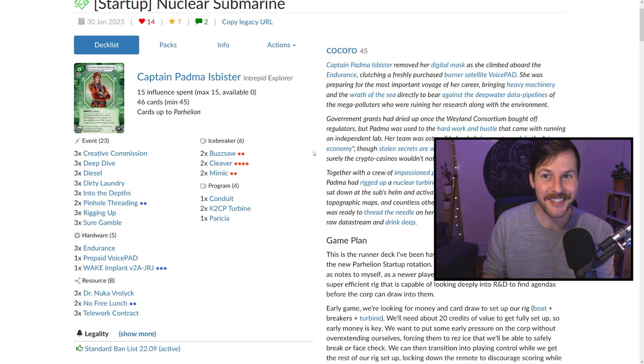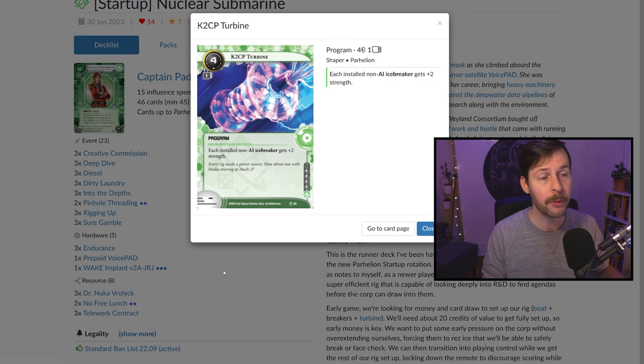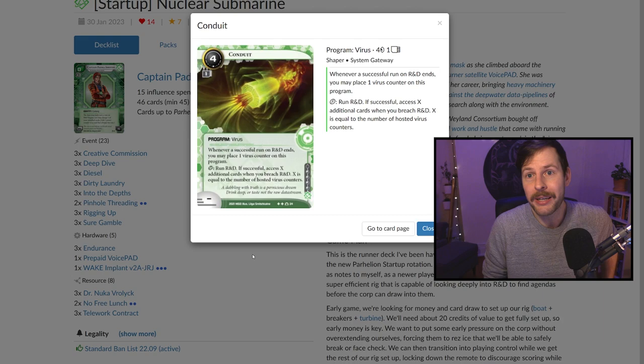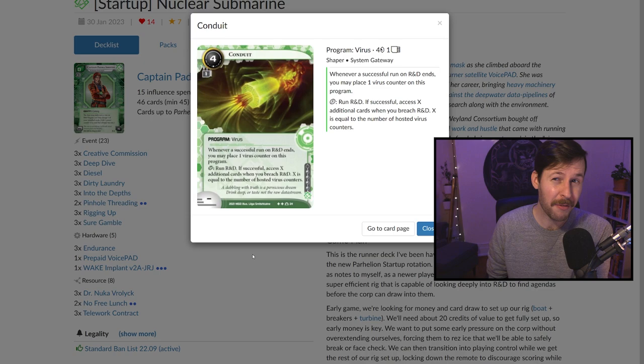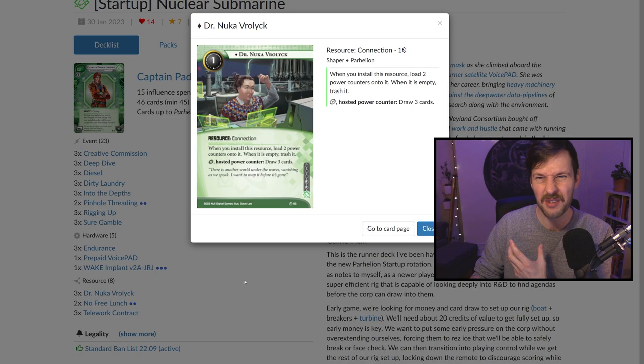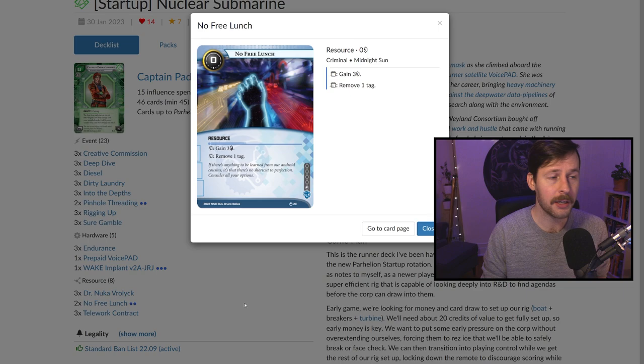On a high level, we have all the breakers and they work really well with Turbine. We have Pre-shub, which we can pull out in matchups expecting a lot of assets — a lot of times that's Near Earth Hub. We have Conduit, which is generally our win condition in many ways — we get it down, hammer R&D, and it can close games really quickly. You're not seeing a lot of Mavirus in the format currently, so you can tunnel R&D relatively well. We're also on Nuka, another new card — it's a charge target and good card draw. Earthrise Hotel in this slot is always interesting, but I like how cheap and easy Nuka is to ensure your early game liquidity.